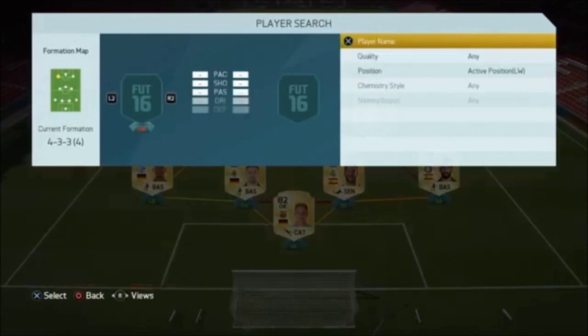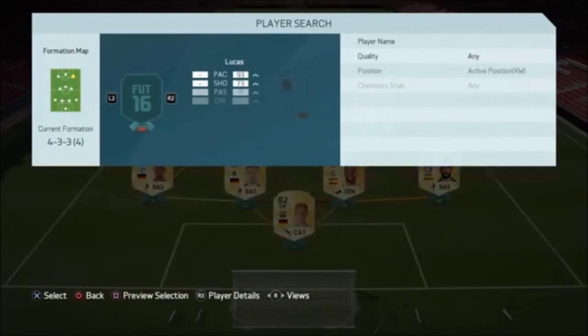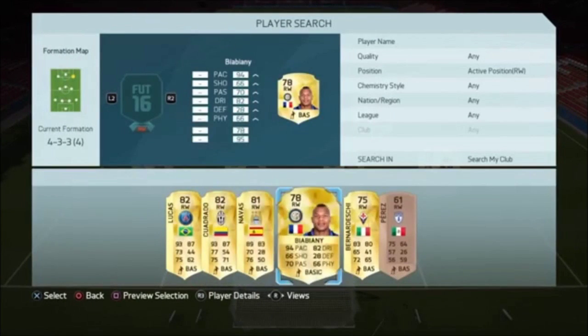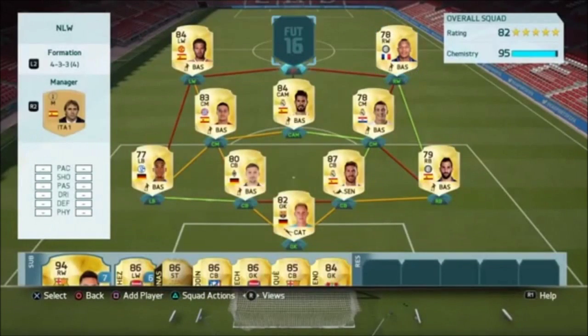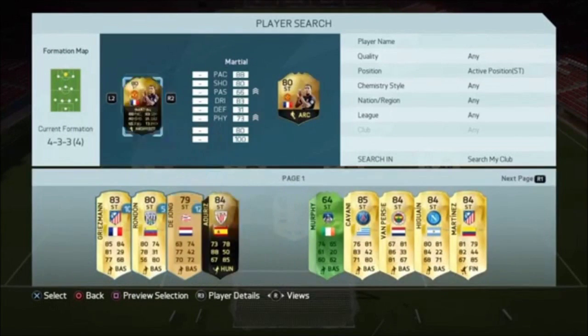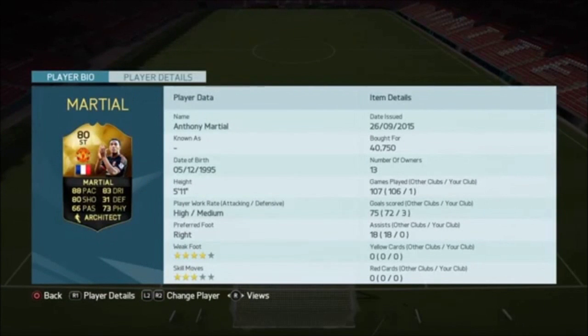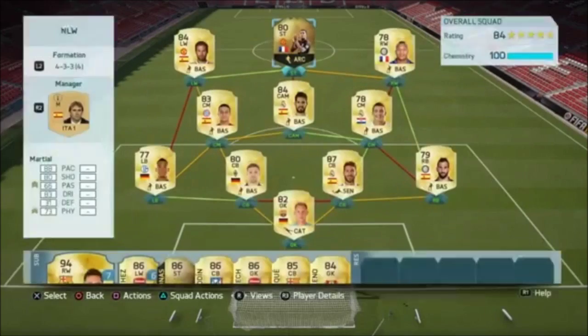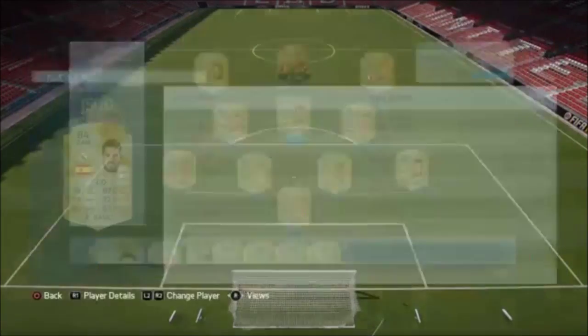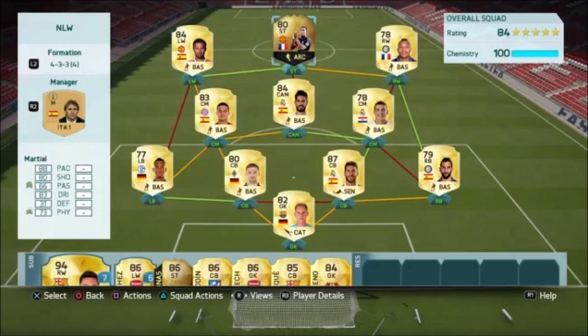Left wing we go with the international position change Matuidi. Right wing we go with El Shaarawy, the sweaty beast. And to join the whole team together and complete the no-links-wasted squad, we go with striker Anthony Martial, who is an absolute god. I've played about 10 games with him and he's got about 17 goals — he's unreal, costs about 40k.